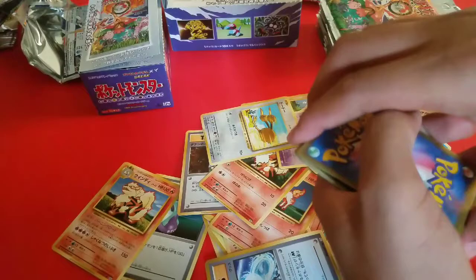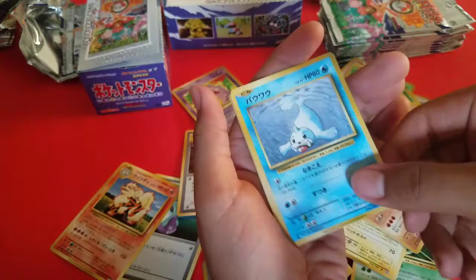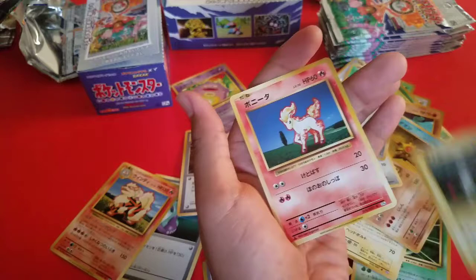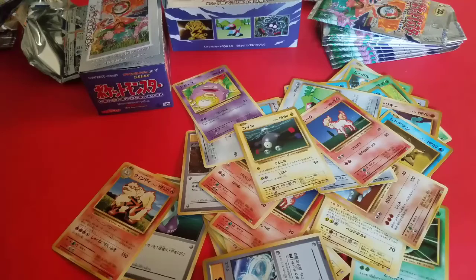Got a Trainer — not sure which one it is. That's Electrode, Dugtrio, Koffing, Seel, Rattata, Porygon, Magnemite, Ponyta, and Nidoking. I do like Nidoking — that's a nice card. Seeing as how in the base set it was actually a Leaf Pokémon, now they switched it to a Poison type. That purple looks really nice.